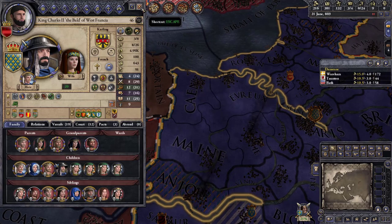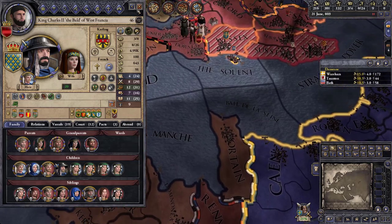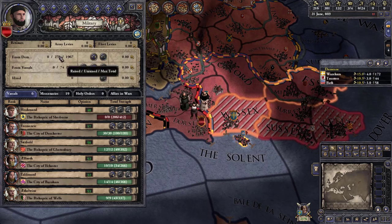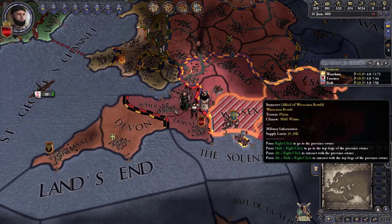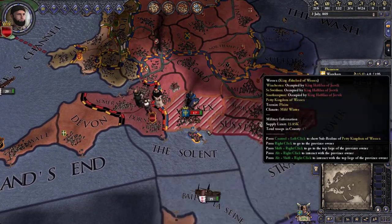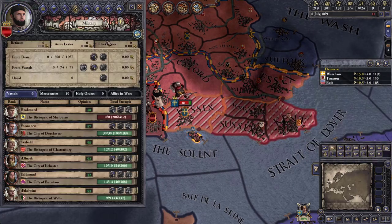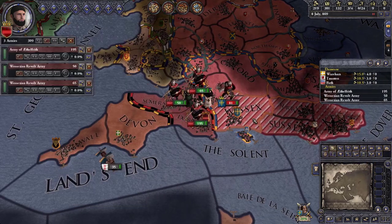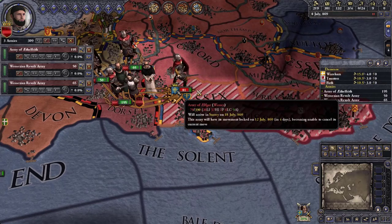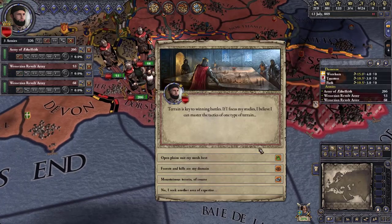Let's go — Charles the Bald, come help us out! He's in a war already but he's winning. We don't have hardly any soldiers left — they completely stack-wiped our army. I wonder if I can catch Ethelred. That is Ethelred himself leading the army — if we capture him that would be great. I'm going to take the 'Flat Terrain Expert' trait since most of Wessex is flat terrain.